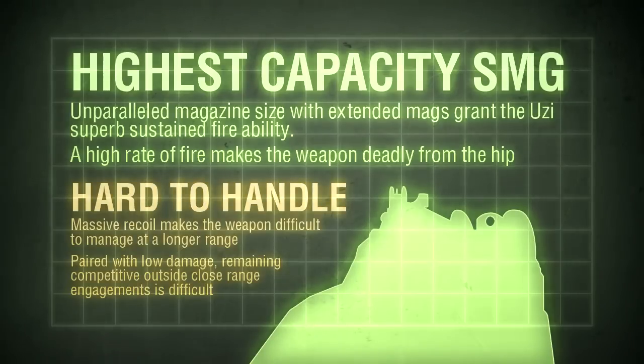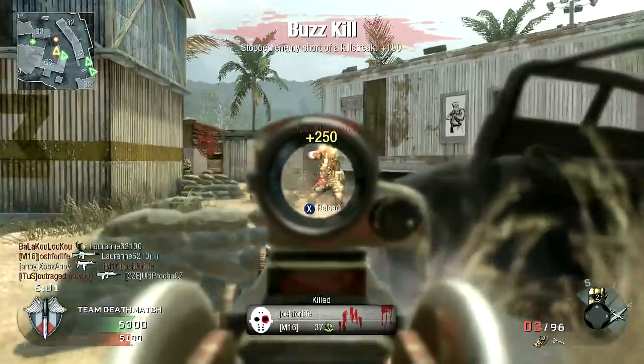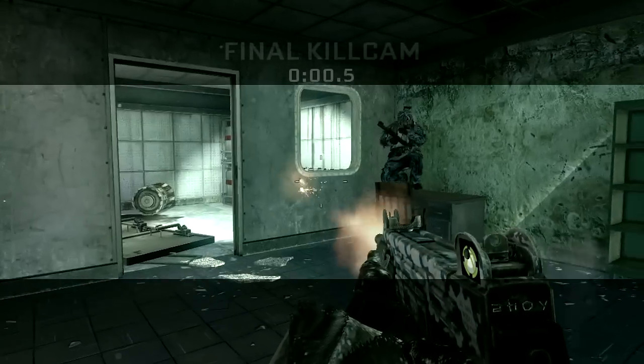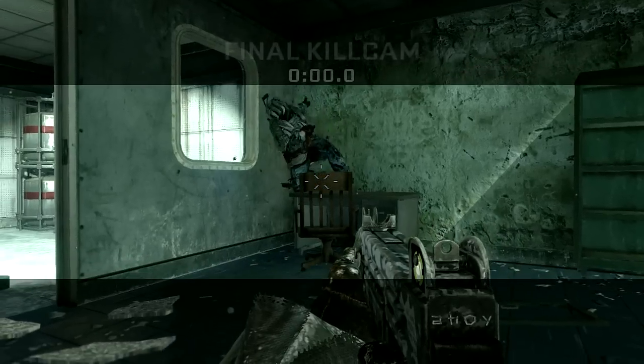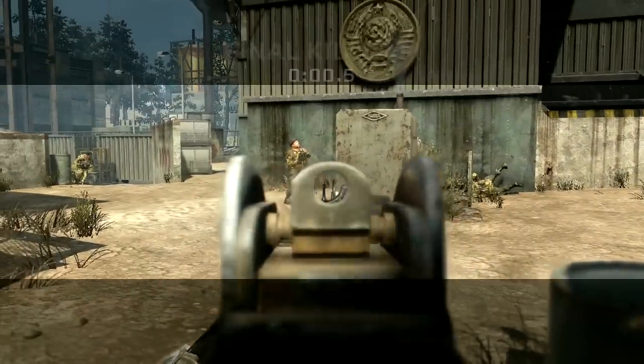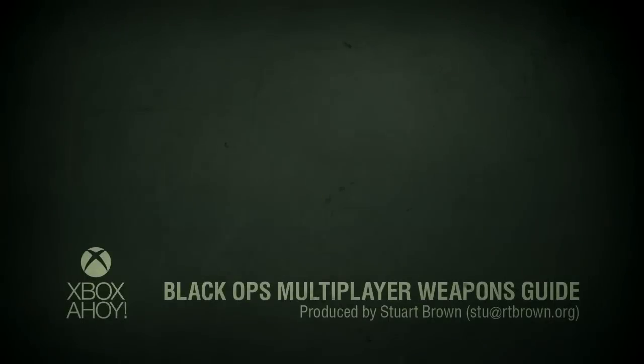The spectacular level of recoil puts many off, doubly so when paired with perhaps the worst iron sights in-game. Those extra few rounds seem like a scant benefit when compared to these downsides, when there are alternatives that handle much better with equivalent damage output. However, in practical terms these downsides are exaggerated. Whilst fearsome at first, the Uzi's recoil isn't a factor within your effective range, and can be tamed to a degree with careful use of the trigger. This weapon can be challenging to use, but become acquainted with its quirks, and performing well will be easy. Thanks for watching, this has been Xbox Ahoy. Until next time, farewell.